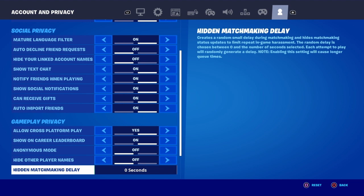Keep scrolling down and you'll see Hidden Matchmaking Delay. This is super important. Most people have it set to zero, but you want to make sure you set it to five seconds. Just make sure your Hidden Matchmaking Delay is set to five seconds.